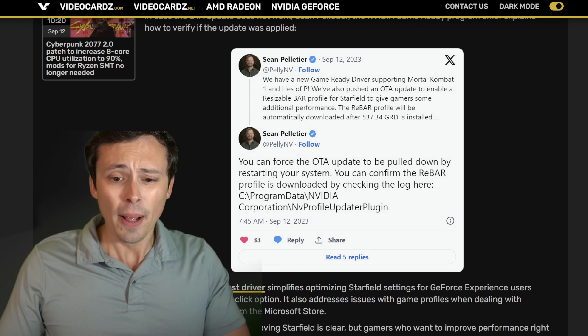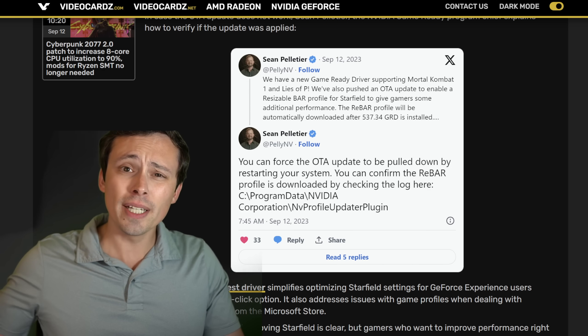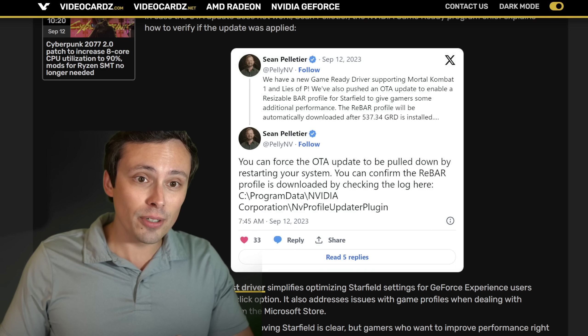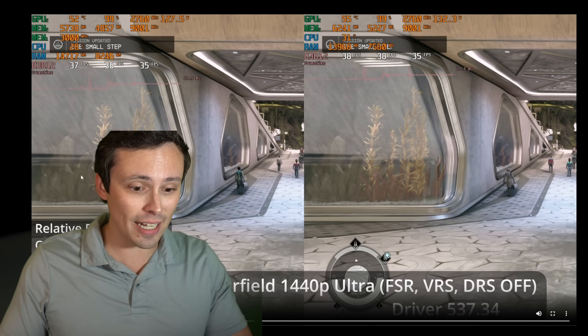He gives some program file paths here. You'll have to enable show hidden folders in Windows File Explorer in order to actually see that folder. So I immediately downloaded it, got up super early this morning, and started to test out some Starfield.